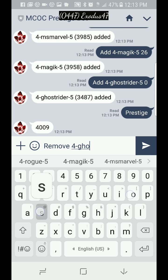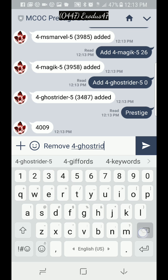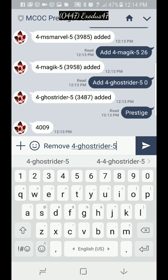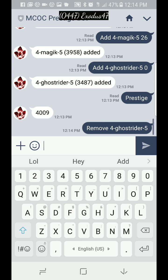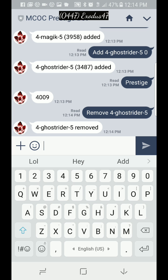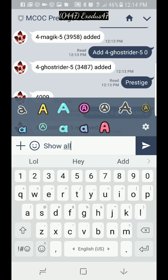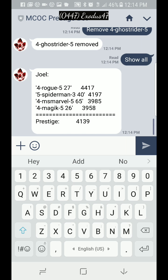You remove Ghost Rider by entering his rank five — you don't put his signature level, that's just how it works — and it should remove him. Now 'show all' should show all the champions I have. I believe you have to put a space. It should show four, yeah, because I removed my Ghost Rider.